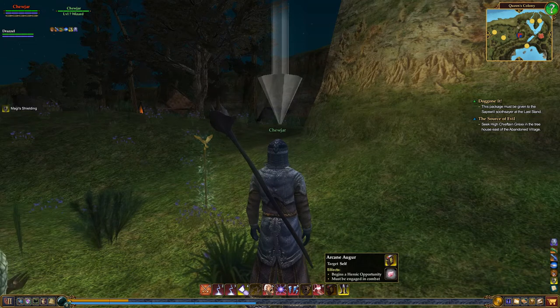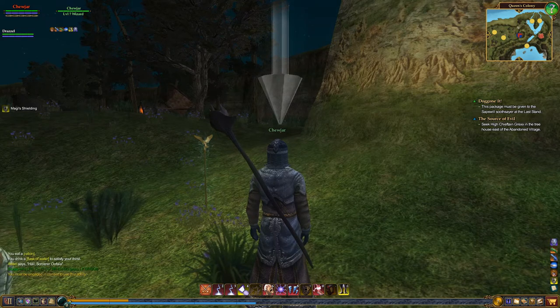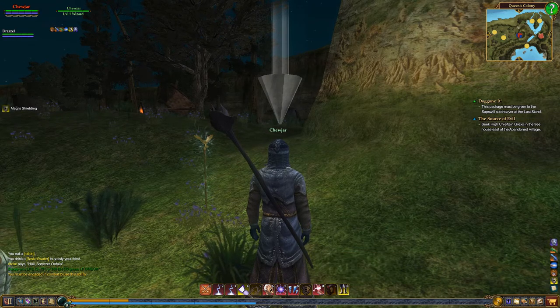That book, that Arcane Augur? Okay, yeah, you were telling me about that earlier. Yeah. When you're in combat, right, you click on it and it opens up like this little circle thing, and you've got to click the corresponding spells and it does more damage. You can try it out.